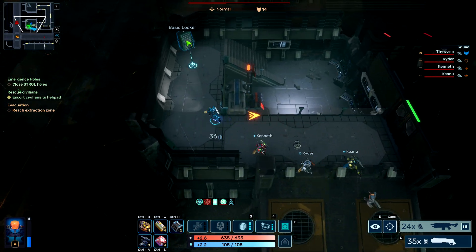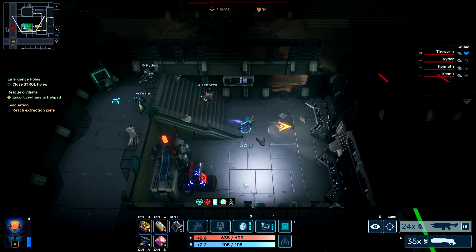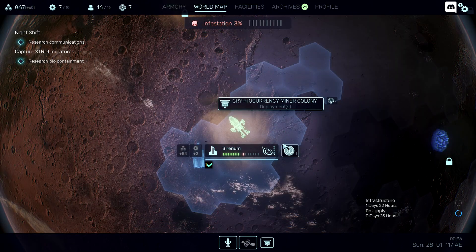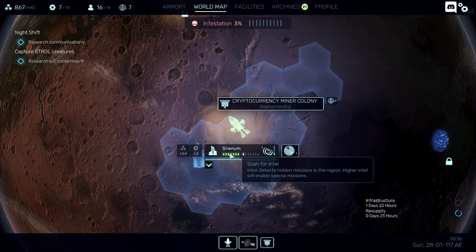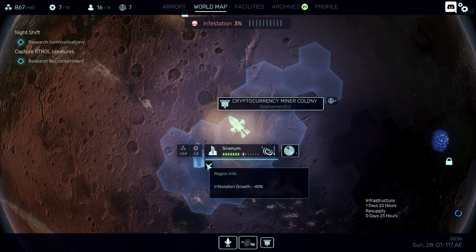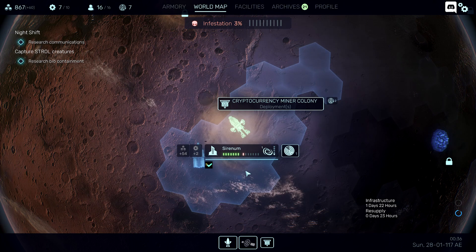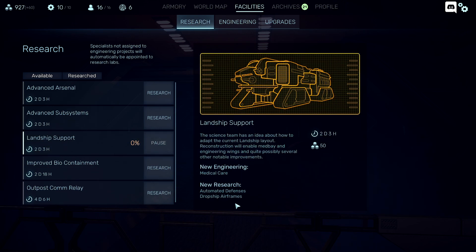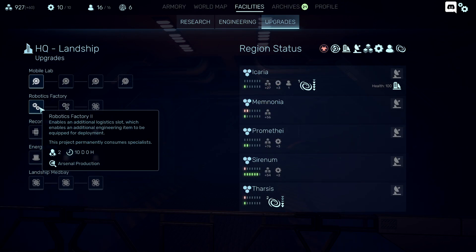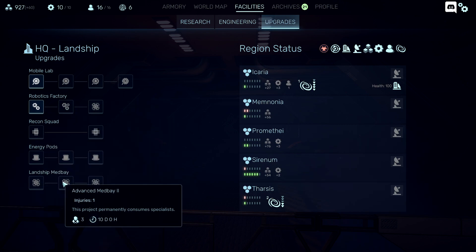The way you play the campaign is best compared to XCOM 2. You have a base of operations — it's just a bunch of menus. There's the world map which shows several sectors and how much infestation each sector has; more infestation means more difficult missions. You can spend intel to gather resources and save specialists. There's the facilities tab which harbors some research, engineering, and upgrades. By spending resources, using specialists, and waiting for research to complete, you unlock more and more features. Similar to XCOM, you can also capture and research mutants, giving you additional perk points to spend.